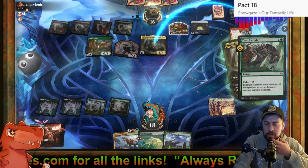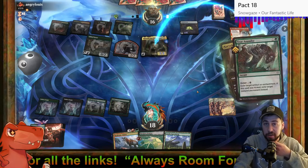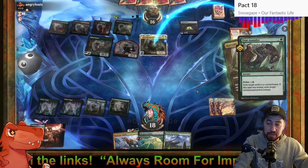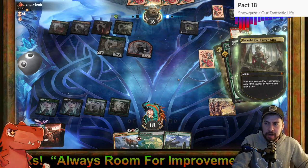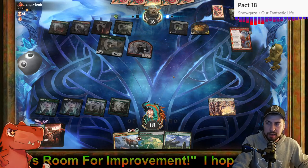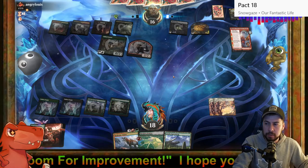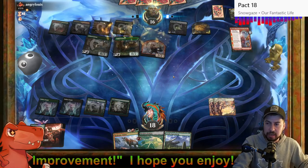I would hope they're getting pretty low. Galta Stampede Tyrant plus Regisaur Alpha — that's getting scary. Or Tyrranax Rex hopefully, or Arcdruid's Charm to dig for Galta Stampede Tyrant.